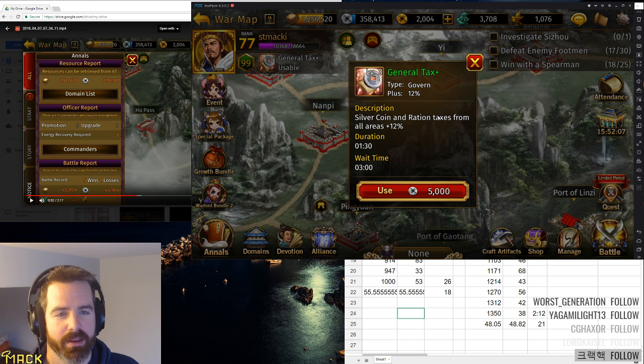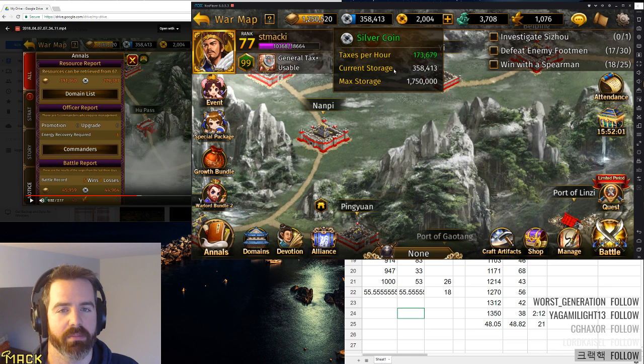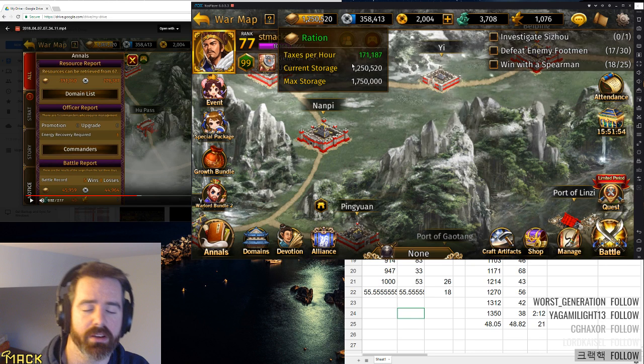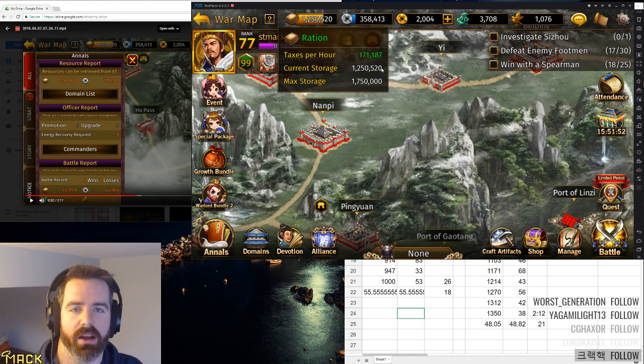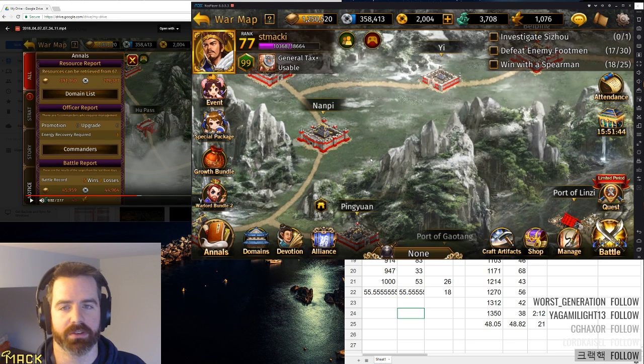This skill gets better as your character gets higher, so you usually want to pick someone you're going to level all the way up. You would think by increasing taxes, that would increase your production rate. Up here we have production rate — taxes per hour of $173.69 — and then rations of $171.187. We're only going to look at silver right now, because it's easier to focus on one.